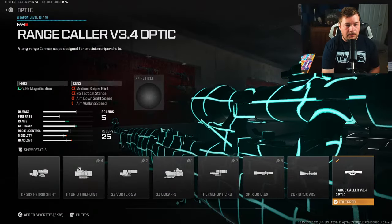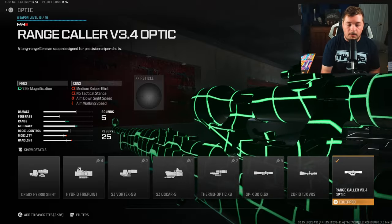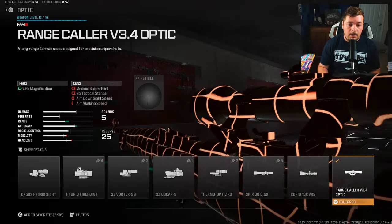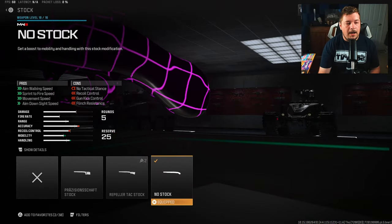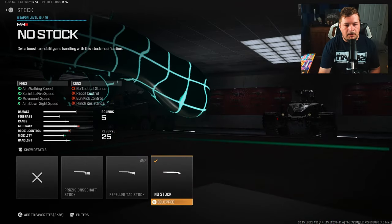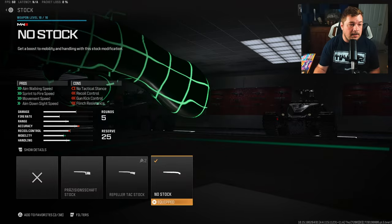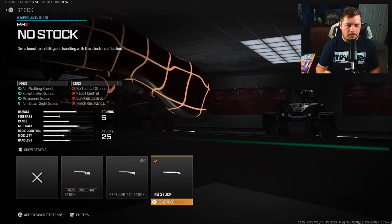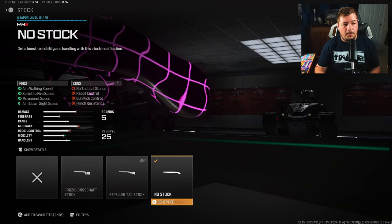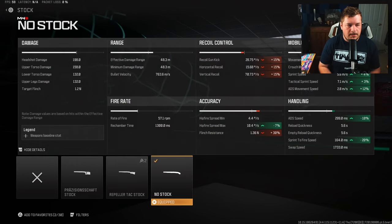For my first attachment I'm using the Ranger Collar V 3.4 optic — that's just the classic Car 98 iron sight style optic. You can use whatever you want, iron sights or a different optic, it comes down to preference. For the stock, I'm going with no stock because that gives you the largest increase to ADS along with sprint-to-fire, movement speed, and aim walking speed. It does add some kick and flinch, but for the fast-paced play I'm doing, it's 100% necessary.